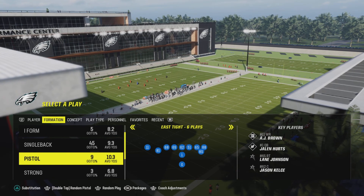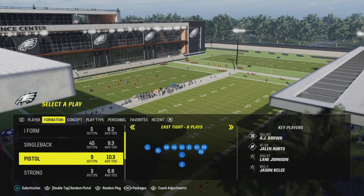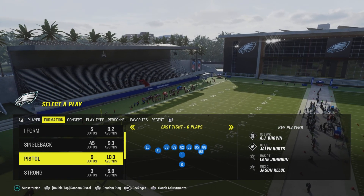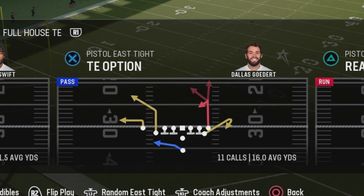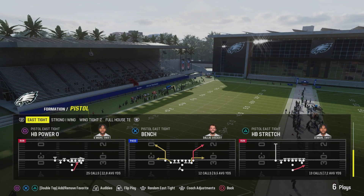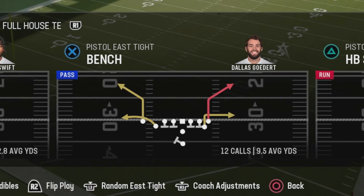What's up everybody? My name is David from Bald Guy Media, bringing you the passing play breakdown from the Pistol East type formation. We already ran and showed you the main run call — I'll link that in the pin top comment. But here we have two passing plays: T option, which is very similar to the wing tight passing play out of the run heavy playbook, and then bench, which is pretty self-explanatory, but with some motion you can make it look a little bit different. So let's get into it.